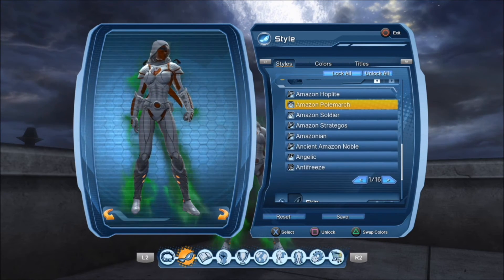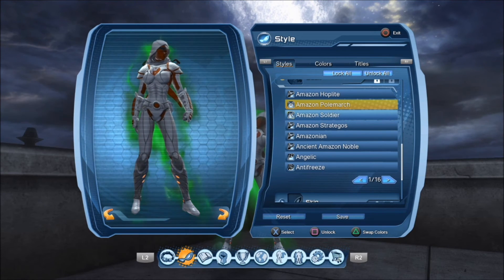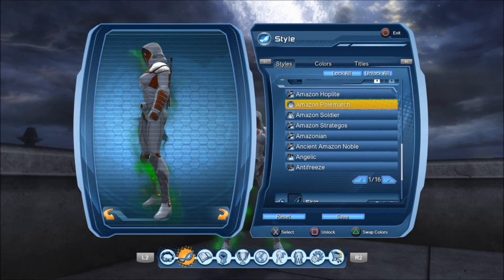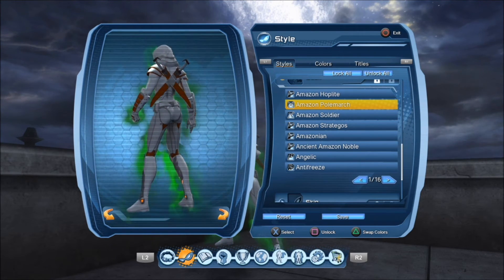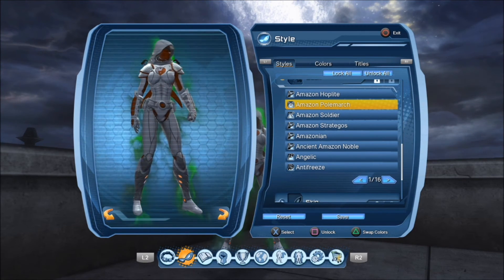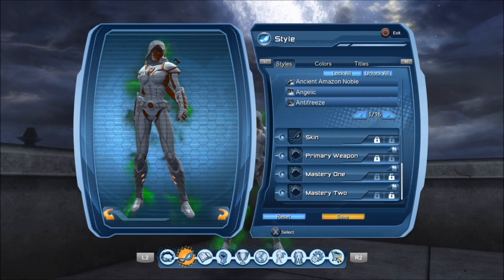For the back piece, I chose the Amazon Pole March. You can use the Amazon Soldier back piece for a one-handed look, but I chose to represent the dual-wheeled motif. So once you're done, you'll click Save.